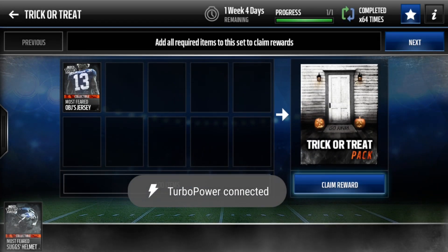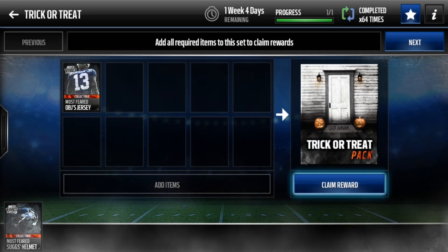Yo, what is going on guys, it's Sherelek here, and today I'm gonna be showing you guys a pretty crazy Madden Mobile glitch that I found myself. It's involving pretty much any set that has a timer cooldown on it between when you can get it and when you can claim the reward, and I found a way to actually make that go away so you can just claim it infinite times without waiting.